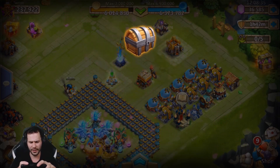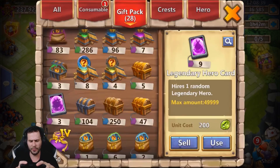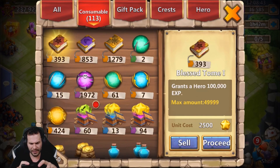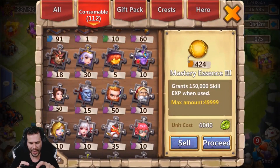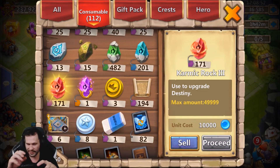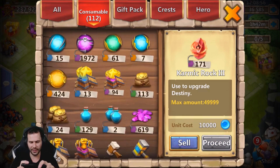Where's the 30 Mastery Essences at? That's kind of lame. All right, there it is. You ask, you receive. And 20 more of those. That's crazy — I just got another 60. How many of those do I have now? I have 171 of those. That is insane. I've got to get that Destiny up a little bit sooner.